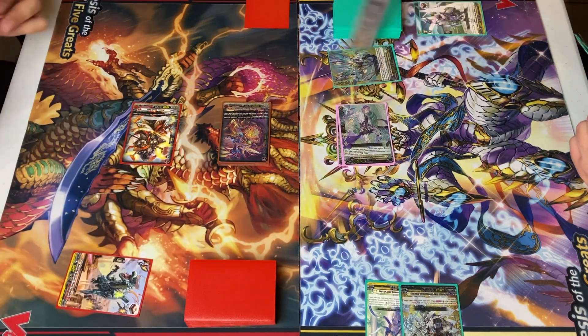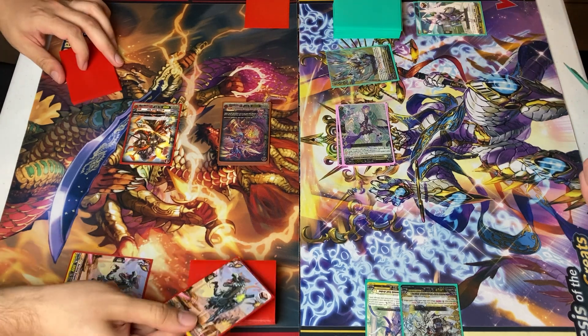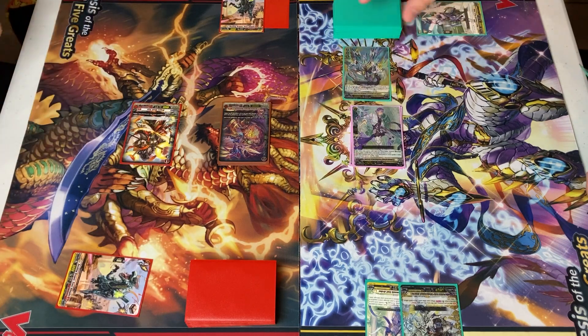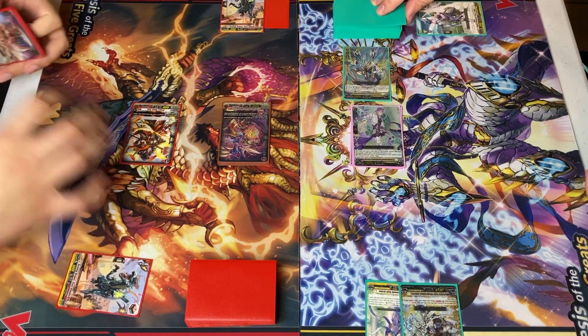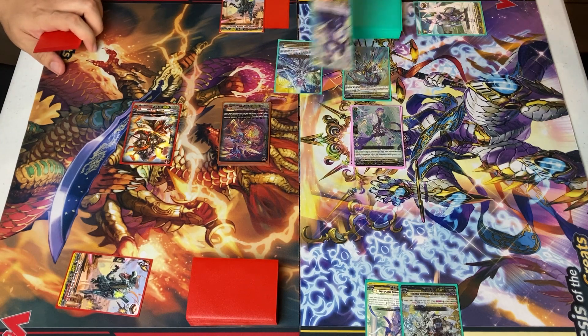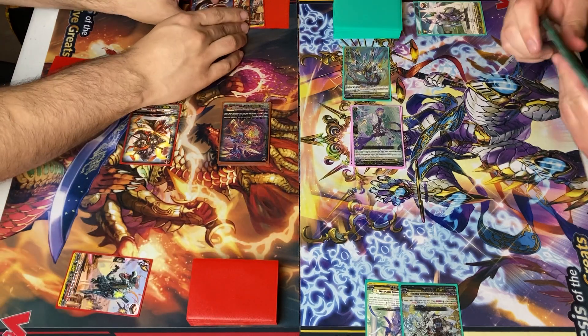No guard. Over trigger! Giving 100 million here, 100 million here. Draw. And the rear guard can twin drive. So damage — all effects to my Vanguard and I draw. Vanguard attack. This might be one of the few games where the rear guard has twin drive before the Vanguard. No guard. Critical trigger, all effects. First check, second check. Turn end.